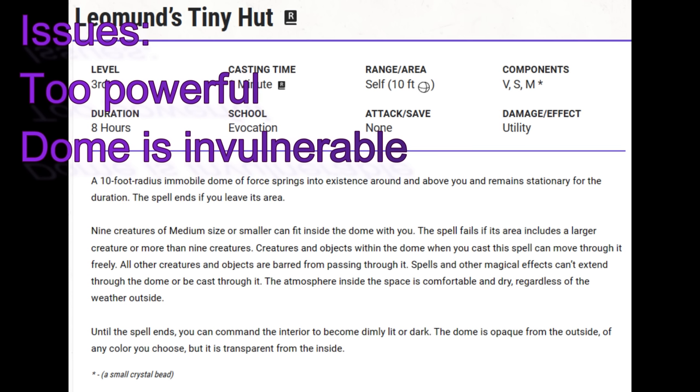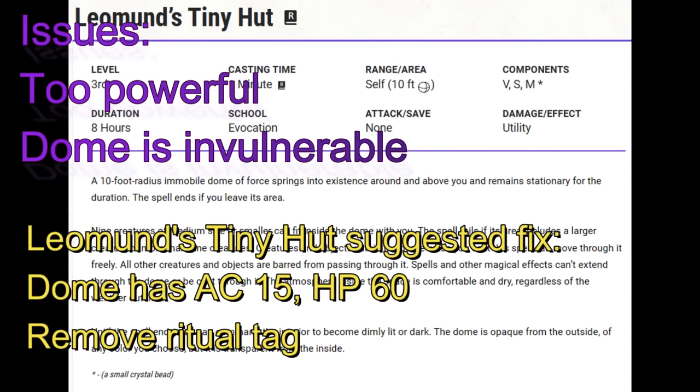Leomund's Tiny Hut. Barriers of Force should not be invulnerable. Objects can be broken. Walls can be broken. Barriers of Force should be able to be broken. Give the dome an armor class — maybe 15 — and hit points — maybe 60. Also, I hate to say this, but remove the Ritual tag. Even with those changes, I'd still consider taking and casting this spell.